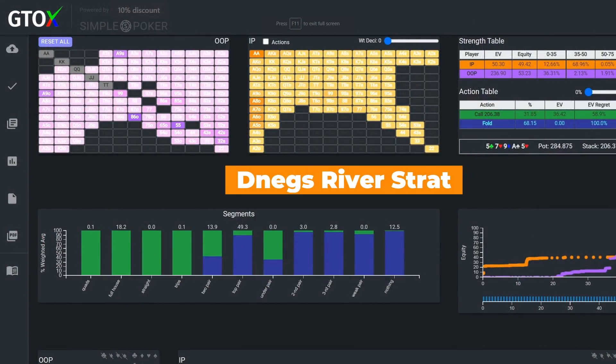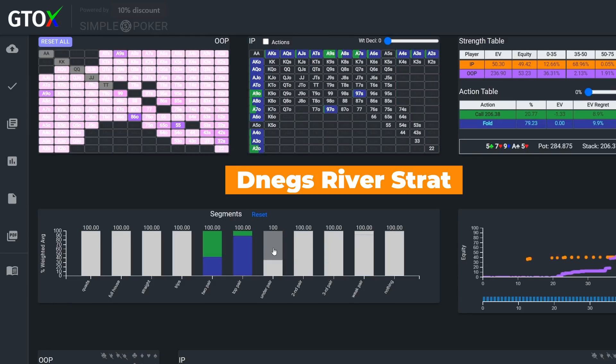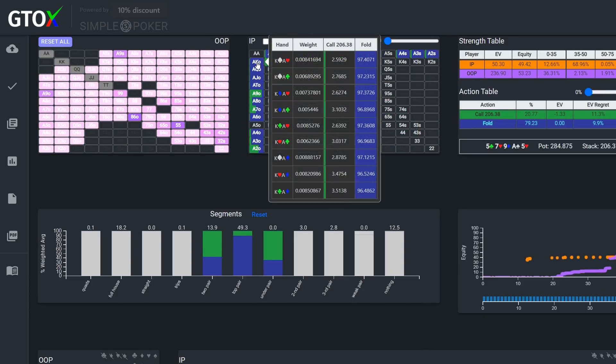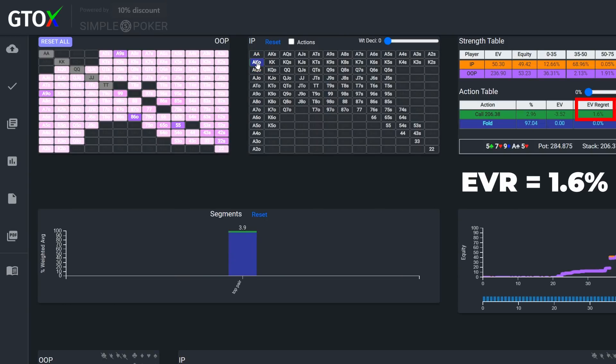And given Michael's extremely polarizing line, we know that top pair is likely going to be, at a minimum, a bluff catching candidate, as it will beat most, if not all, of Adamo's bluffs. We see that hands as weak as pocket 10s are, in fact, calling here. Although Ace-King off specifically is mostly folding, the EV regret for calling is relatively low.